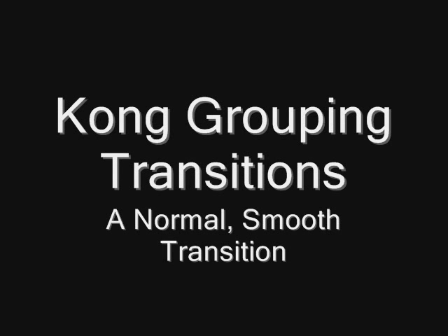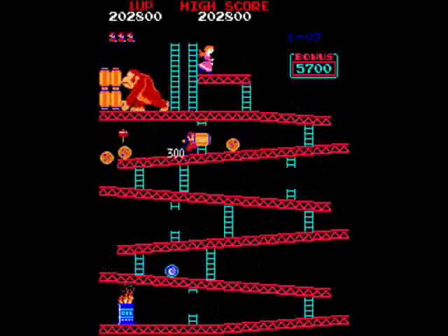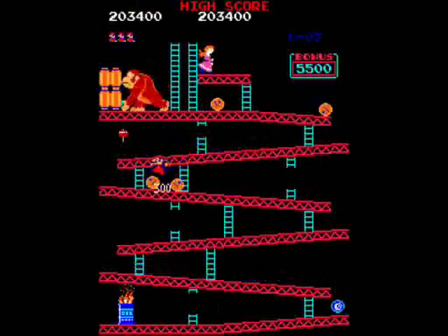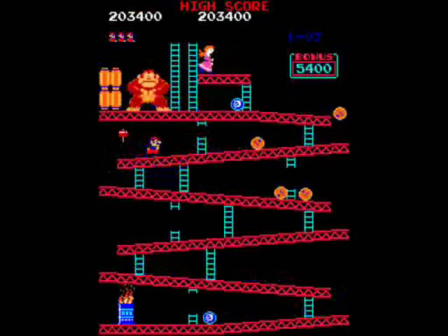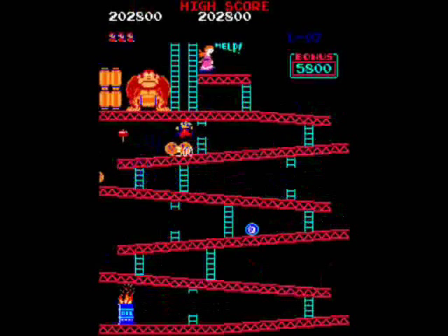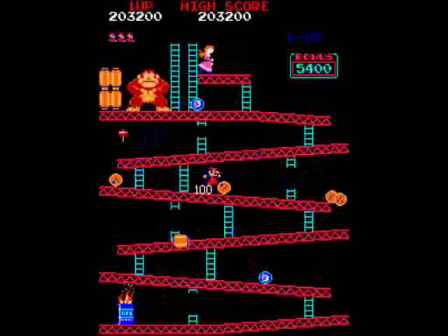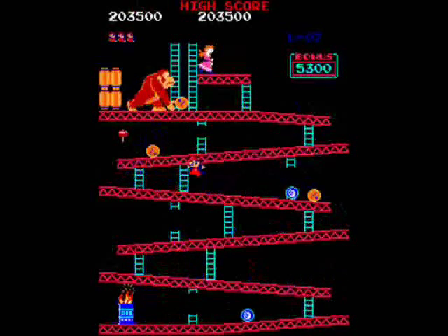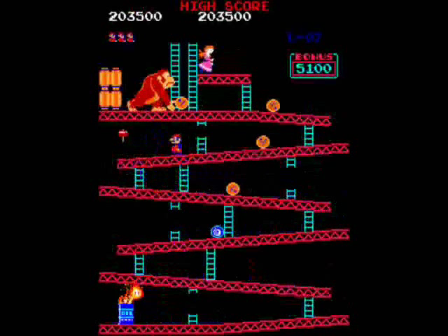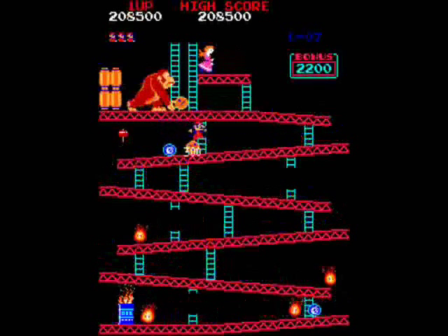This is just an example of a normal smooth transition. Sometimes you'll get some uncooperative barrels that give you a hard time — just be patient, try to get out of there if it seems unsafe, do your best to survive and get back up top. Likewise there will be times when you have an immediate intrusive barrel that comes down Kong's ladder and stops your quick transition.